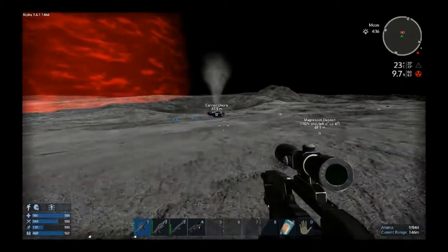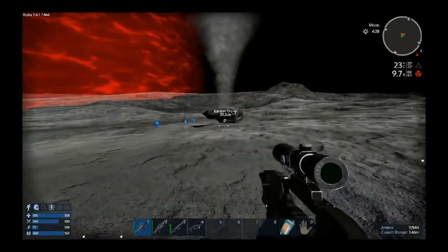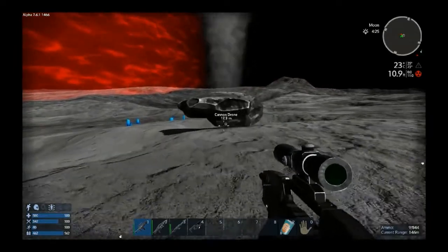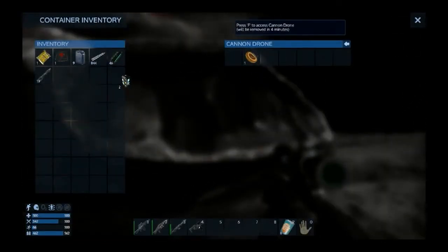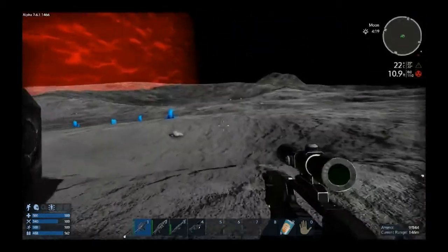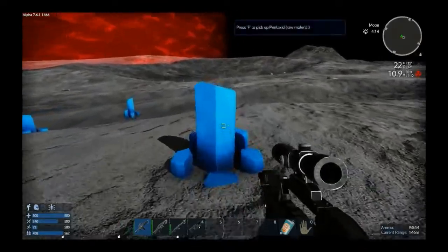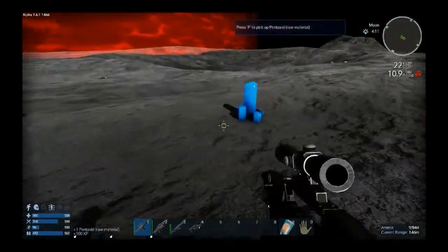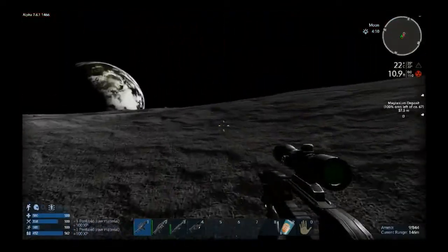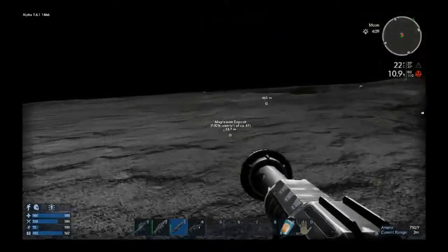Do we need magnesium? The blue is promethium, right? We do need magnesium — that's what we use to make the rockets. We only have about 90 of it. I don't think there's much of it on the actual planet. So magnesium — there's plenty here. George, are you gonna fly the ship over to the magnesium deposit? I'll try — no promises on my effectiveness at flying.